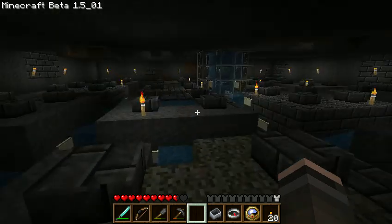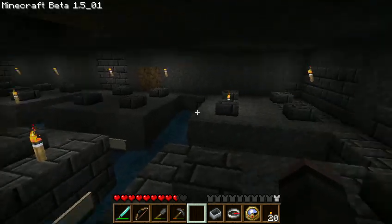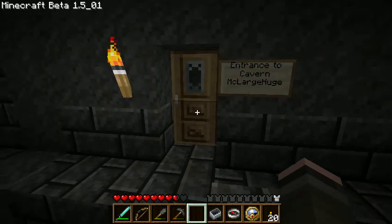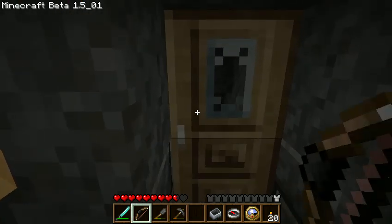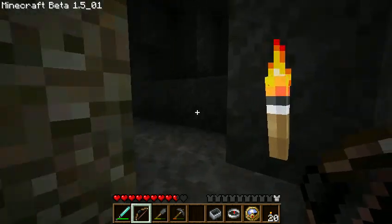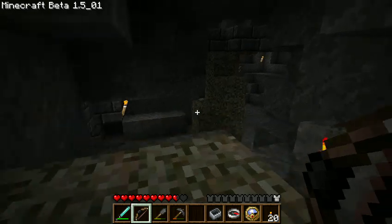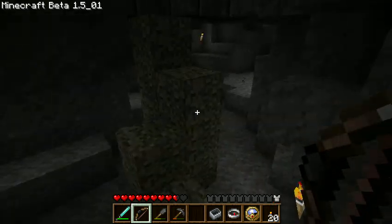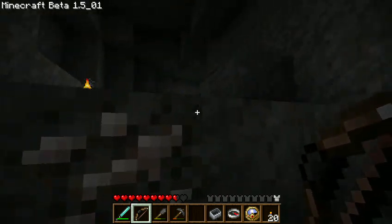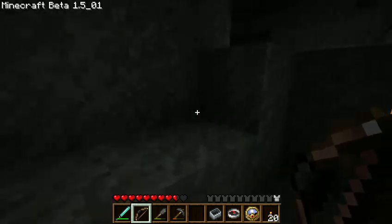Unfortunately, this mob trap turns out to be right in the middle of a gigantic cave system that I have nicknamed Cavern Mclarge Huge. I have tried my level best to go and clear this out. I have lit up cavern after cavern after cavern. I have found my way all the way back to the Jansen Mine at Hyde Tower — that's how far this stretches. It's just cave after cave after cave, and as you can see, there are still quite a few dark areas that I just haven't gotten a chance to light.